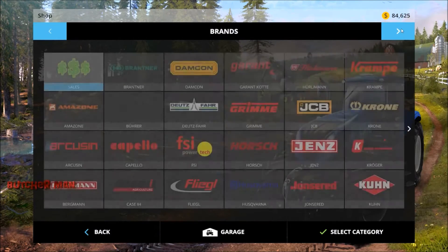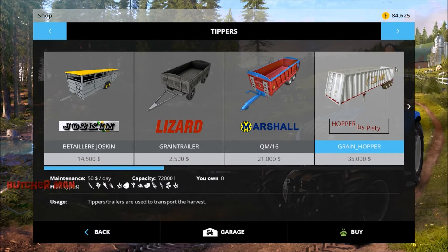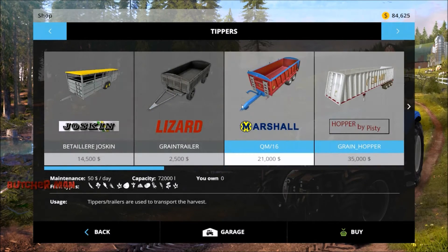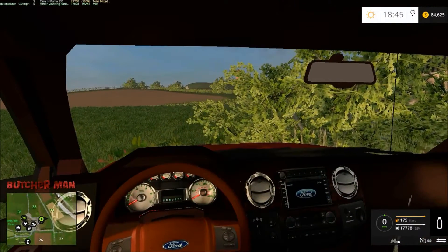I think what I'd like to do is figure out — I might test it, see if it works — see if this trailer right here will hold mixed ration. It might not make a lot of sense, but if it will hold mixed ration, we can just use it to transport.